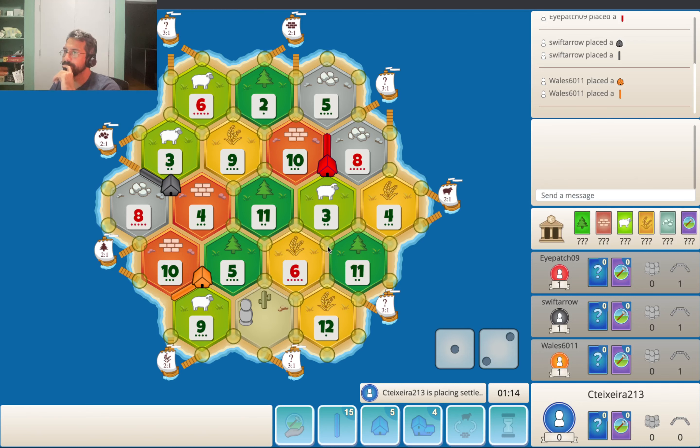9, 4, 11. Then there's 8, 10, 11, 6, 3. 3:1 port. So not easy. Or do we go 8, 4? Maybe that's the right play. Get the 9, 4, 11, 3, 4, 11 — that's rough, not very good production. The 6, 3, 11. I almost like the Ore-Wheat cheat game here.